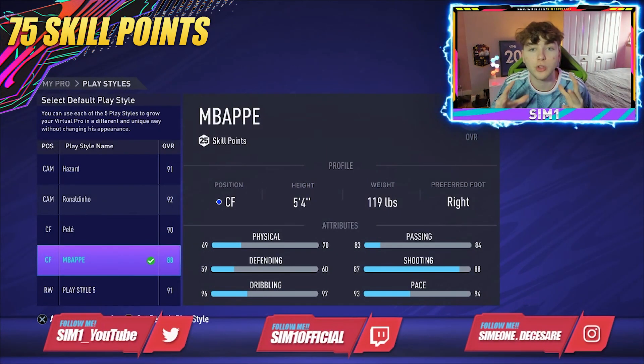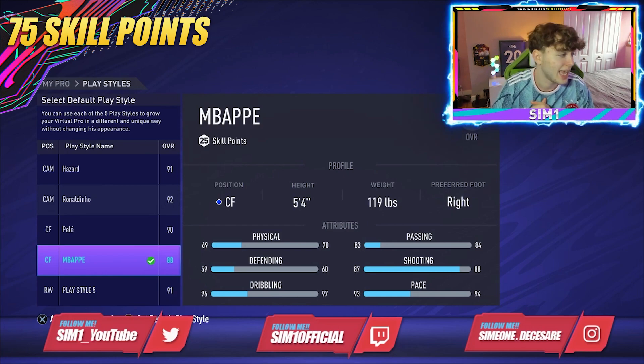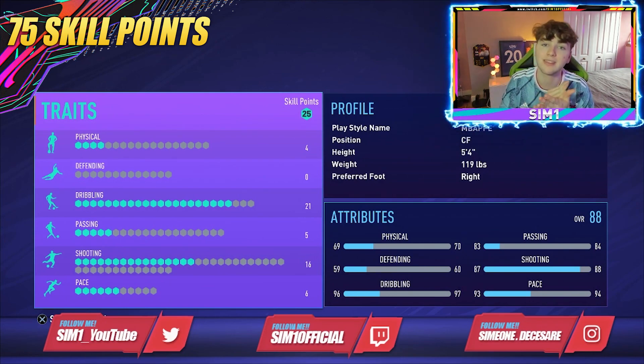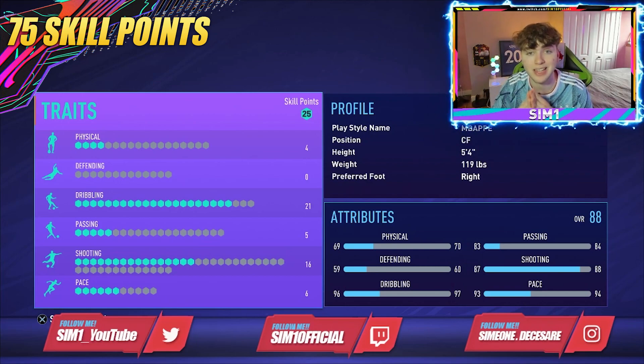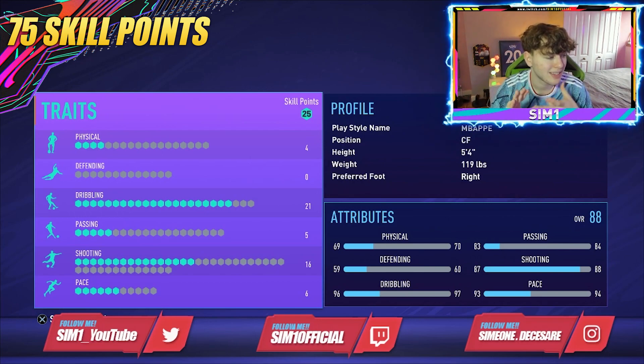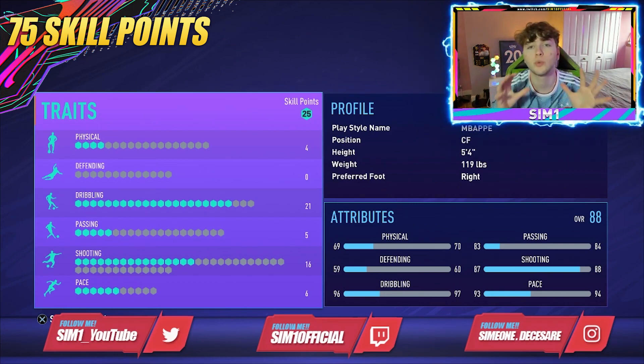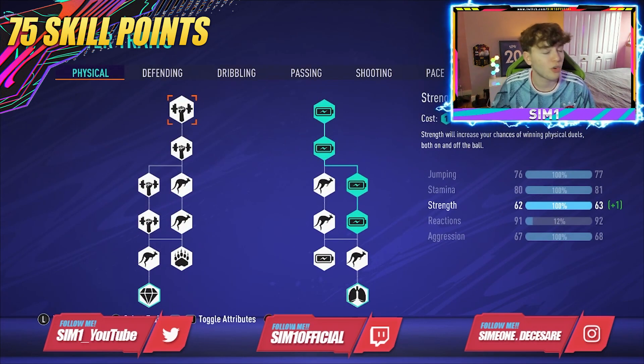Here's the 75 skill points or less meta center forward build. Same body type throughout: center forward, five foot four, 119 pounds. From the overview: 93 pace, 96 dribbling, 87 shooting, 83 passing, 69 physical — extremely overpowered for 75 skill points. Yours will slightly differ since you've played fewer games, but let's get into what traits to apply.